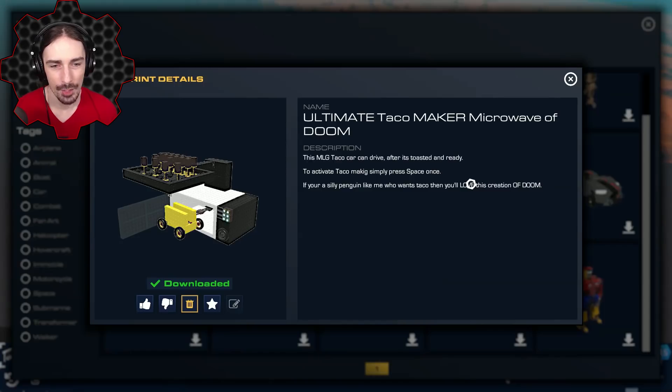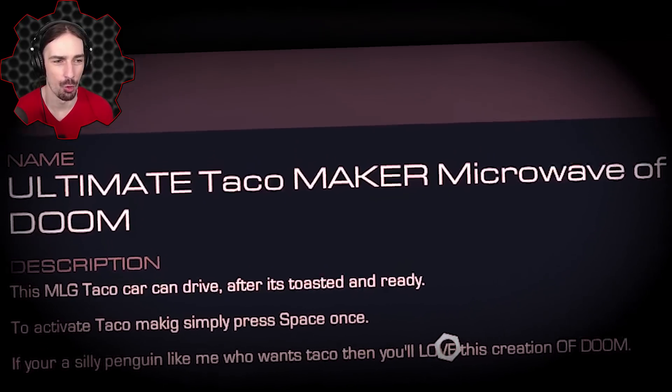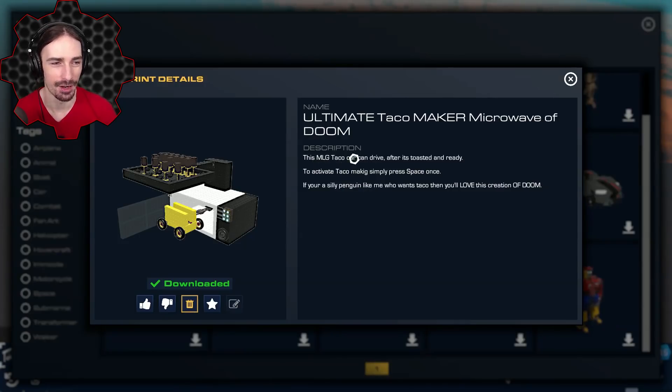Up next I have no idea what to think about this — this is the Ultimate Taco Maker Microwave of Doom. This MLG taco car can drive after it's toasted and ready to activate taco making. Simply press space once. If you're a silly penguin like me who wants taco, then you'll love this creation of doom.